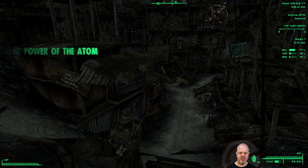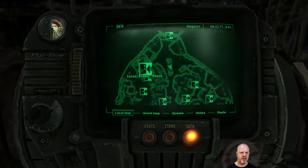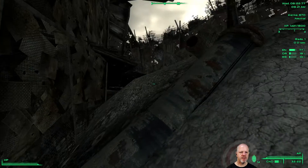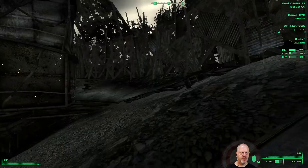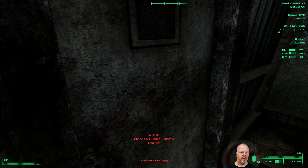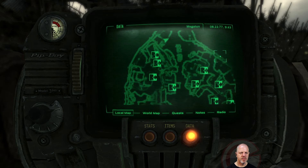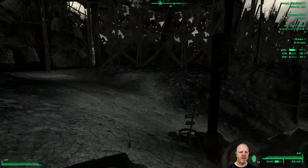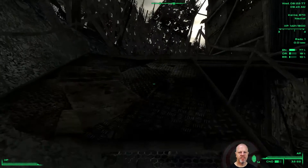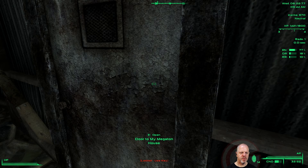Oh thank god! 'Talk with Moira at Crater Side Supply — she's got random odds and ends you might be able to spruce the place up with.' Oh sweet, I have a place to stay! Where's my pad? Does it tell me? Oh wait, where's this place at? Is this it? Yeah, I think I've got an abode — open door to my house!